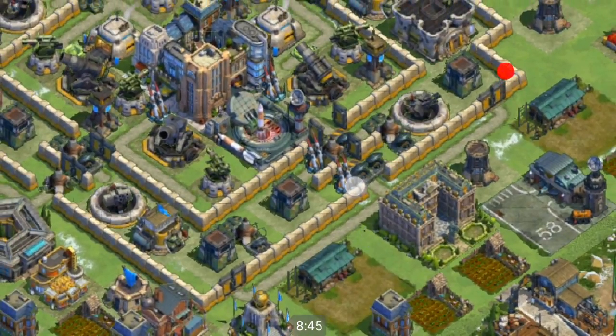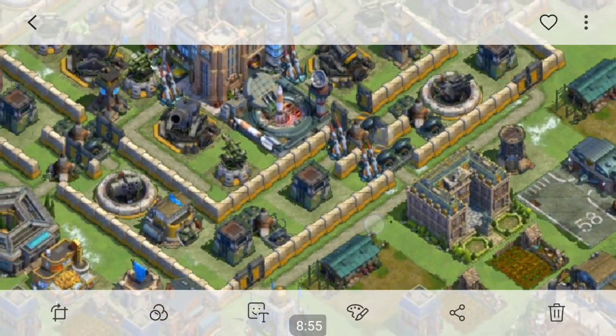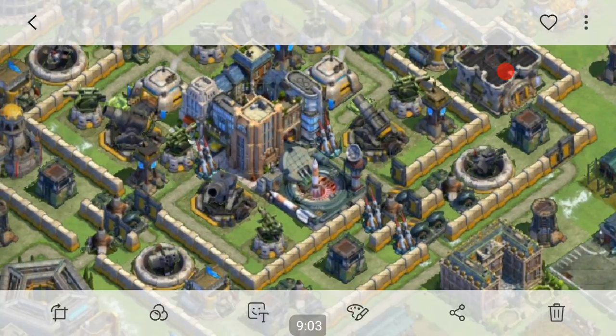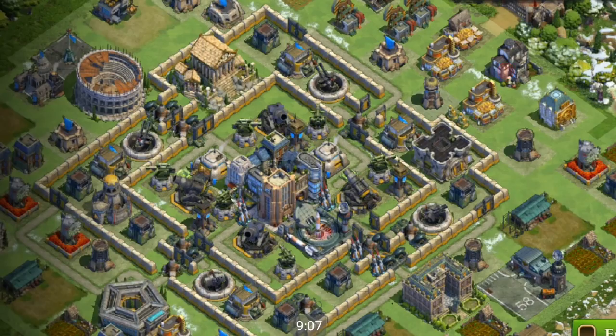I placed most of my air defenses and air missiles in that direction. It's probably even better to move that air defense or missile slightly more outward so it explodes before something reaches the silo — I think it's currently too close. Those two air defenses are slightly more toward the center of the base.